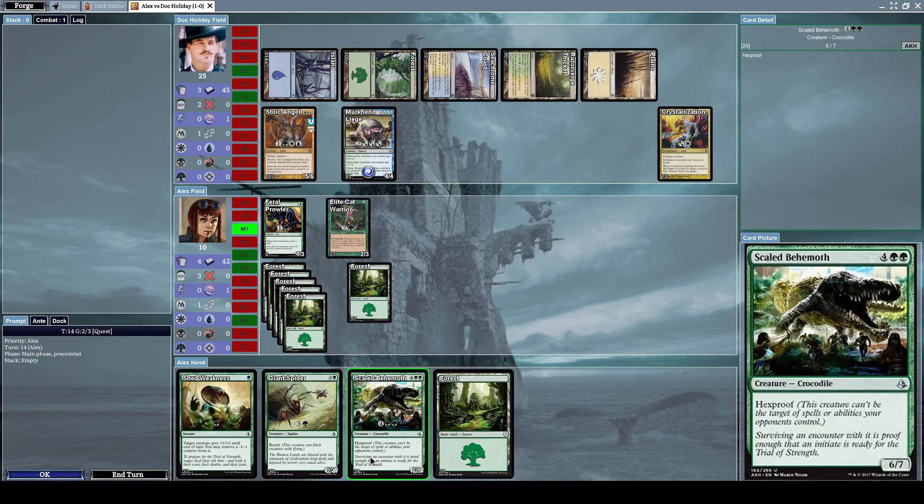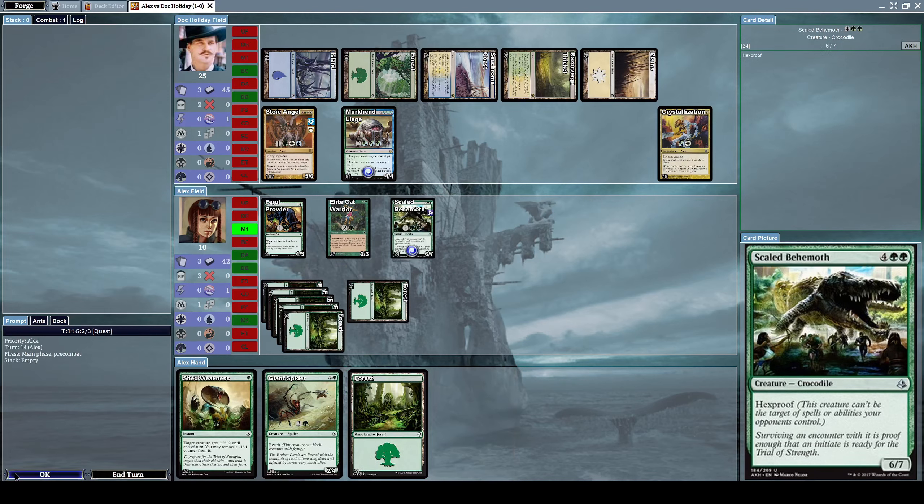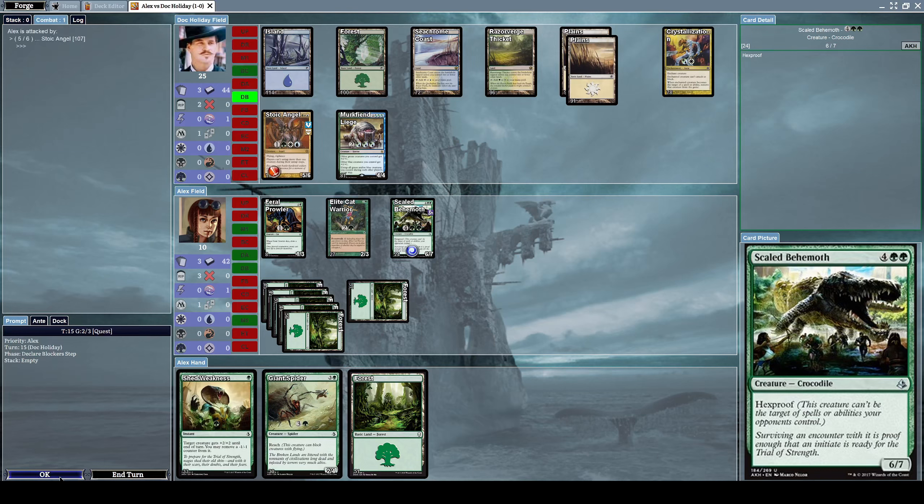Let's summon Scale Behemoth, a six-slash-seven crocodile creature with hexproof, meaning it can't be the target of spells or abilities your opponent controls. Let's hold off on the alpha strike for now.